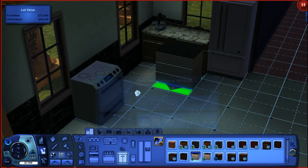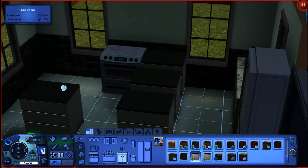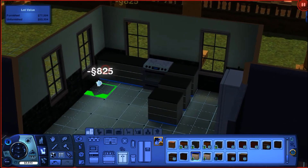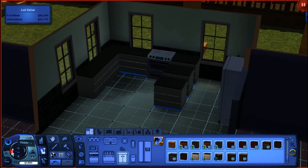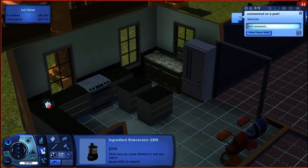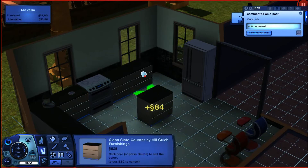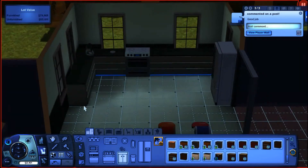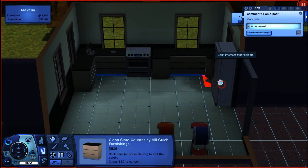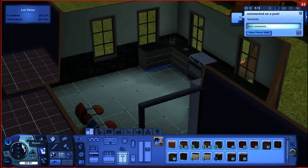We could do these ones actually — these ones would work perfect. And they're from Into the Future, if you didn't know. Alright, let's get lots of them. Oh man, I went through like all of our money! That's okay. Let's take one of these counters and put it over here, just to make this more appropriate. There we go. Turn that around.